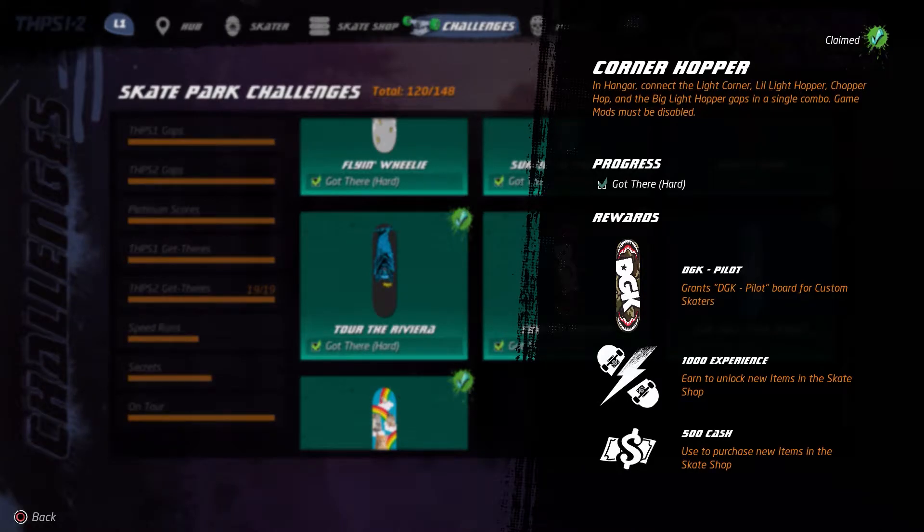As you can see, you need the Light Corner, Lil Light Hopper, Chopper Hop, and Big Light Hopper gaps. The reward for doing so is this deck, 2,000 XP and $1,000.